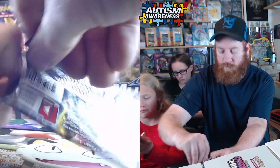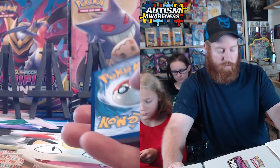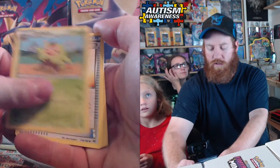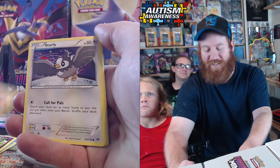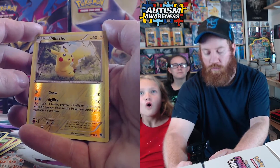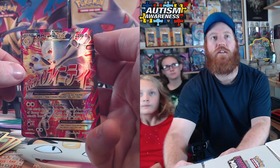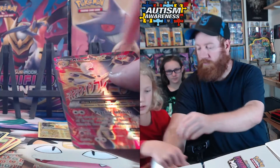Quality cards in this Breakthrough pack: Professor's Letter, Bibarel, Finneon, Starley, Swinub, Inkay — reverse holo Pikachu — and oh, that's a really cool Mewtwo! Yes, it's all shiny, you can feel the texture on it.